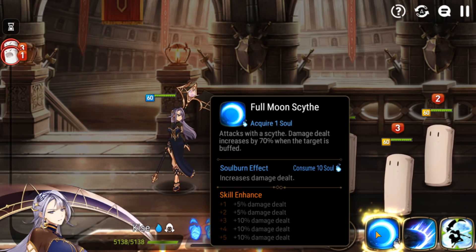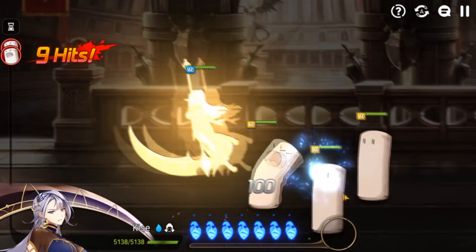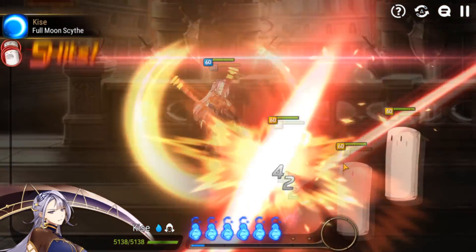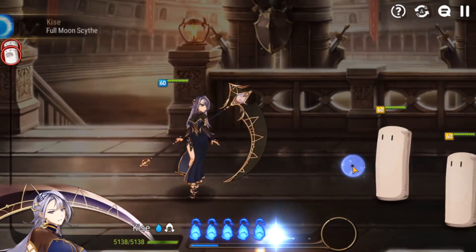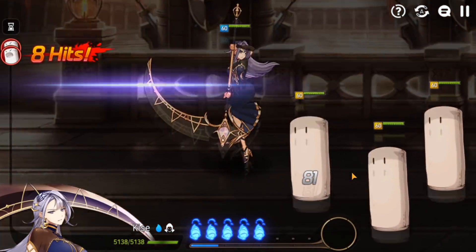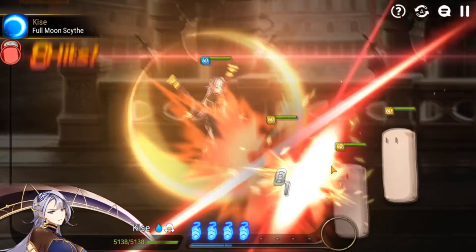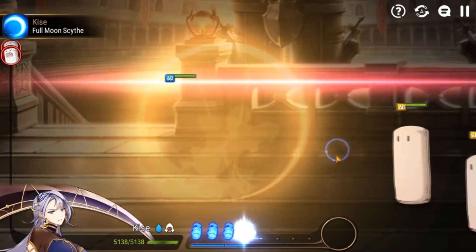On top of that, her S1 has a soul burn that increases damage dealt. It's not unusual to hit for like 20k without a defense break. If they have a defense break, forget about it — they're not going to survive this. This move hits super hard, and it's one of the few heroes where her S1 is actually probably the most damaging ability in her kit.